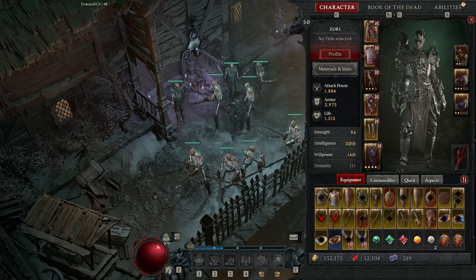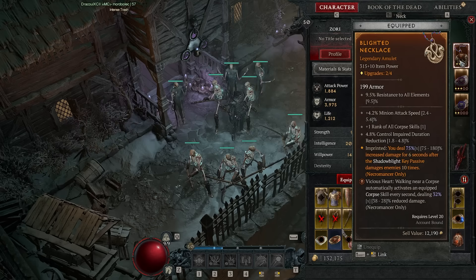Now onto the hearts — the big seasonal feature. The key heart you want is the Sacrilegious Heart: walking near a corpse automatically activates an equipped corpse skill every second, dealing 32% of its damage reduced. As the level of the heart goes higher, the damage penalty goes down. This is the one that makes all your summons raise automatically, the Corpse Tendrils and Corpse Explosions just go off on their own. You can get it early by doing malignant tunnels and rolling for it. It's the number one thing you want on this build.